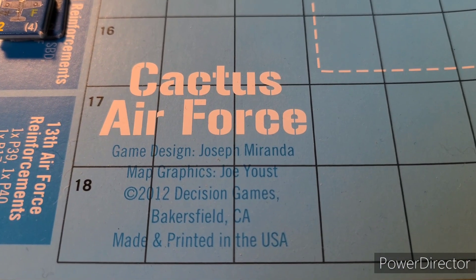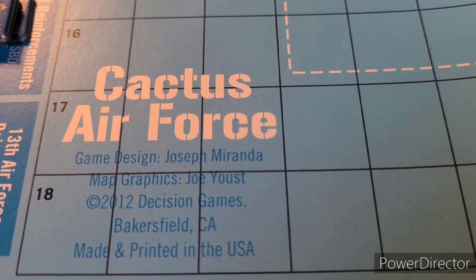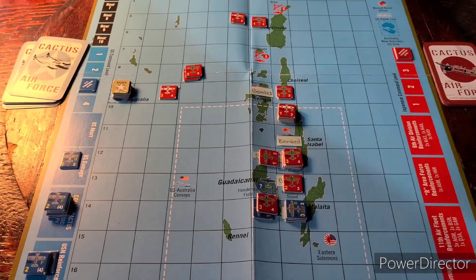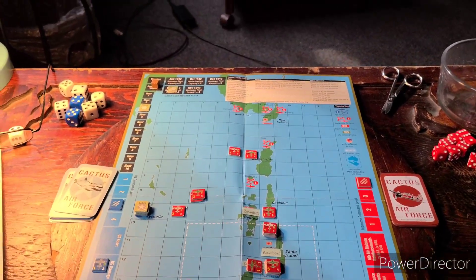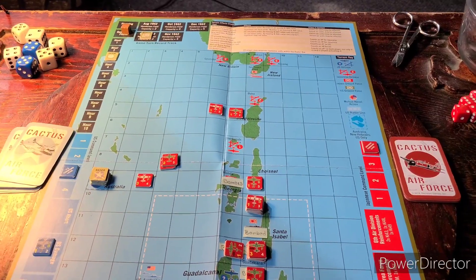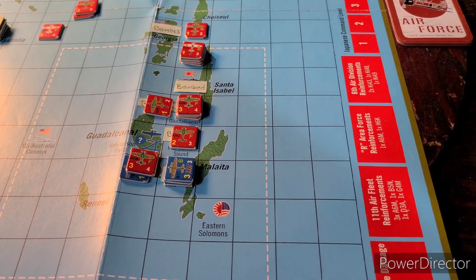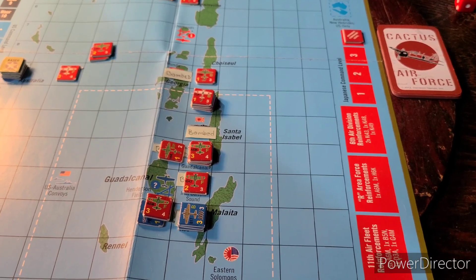We are here with the game design by Joseph Miranda and Decision Games. I've just seen on YouTube that Mr. Miranda has released another Pacific War game based on his Midway Solitaire game, which we had a video on earlier. We purchased that game and had a great time with it. Good game. And I think he's got a Coral Sea Solitaire — might be time to visit the old hobby store. We're definitely impressed with this first incarnation of the Midway Solitaire game.